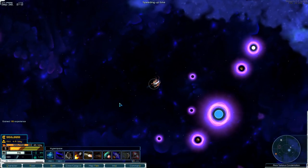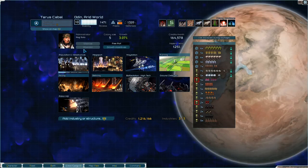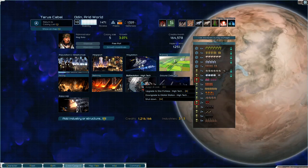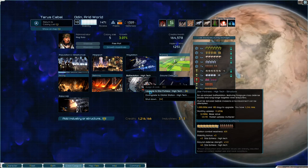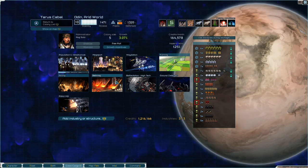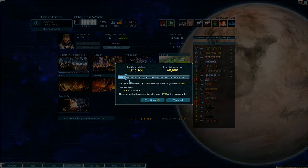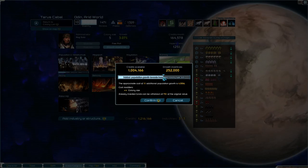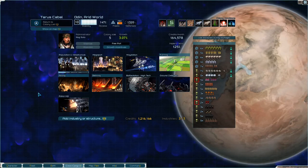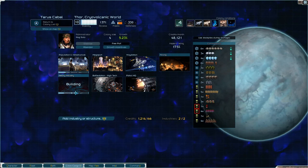Let's have a quick look at our colonies — we just had some income, 260,000, not bad. We upgraded that to a battle station. Upgrading it to a star fortress costs a million, which we could do, but then we don't have money for new ships, which we need, so we won't do that just yet. We could give it some growth incentives, but let's not do that right now.